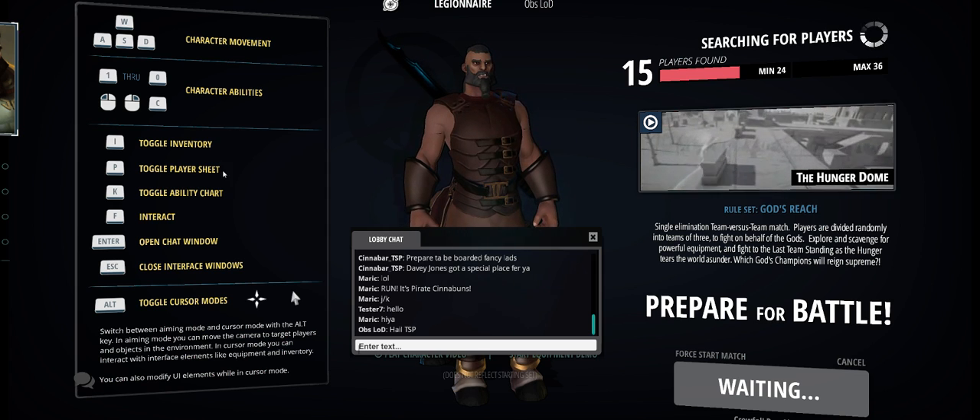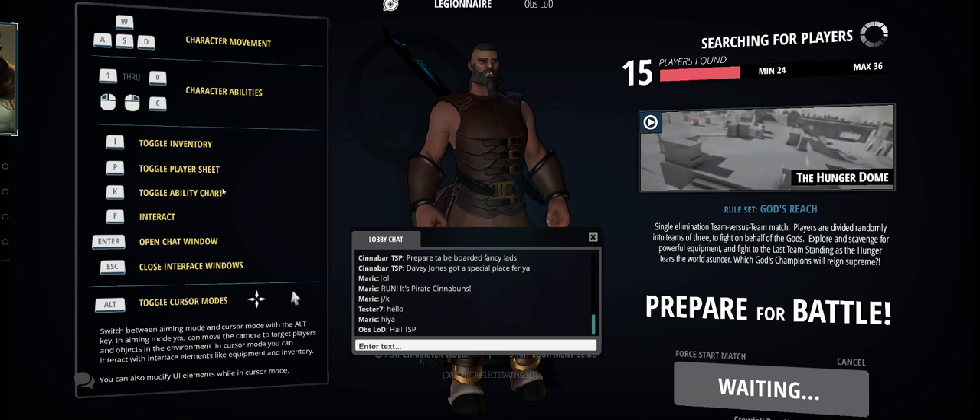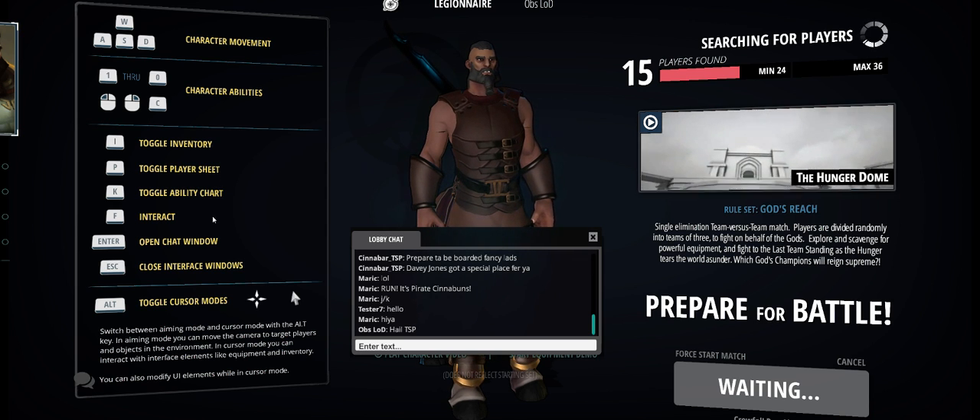It's pretty basic: I for Inventory, P for Player Sheet, Abilities, and F to Open Chess.